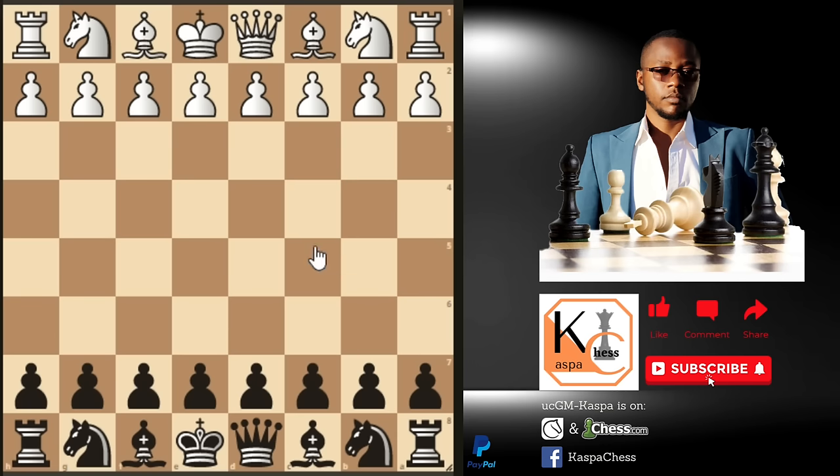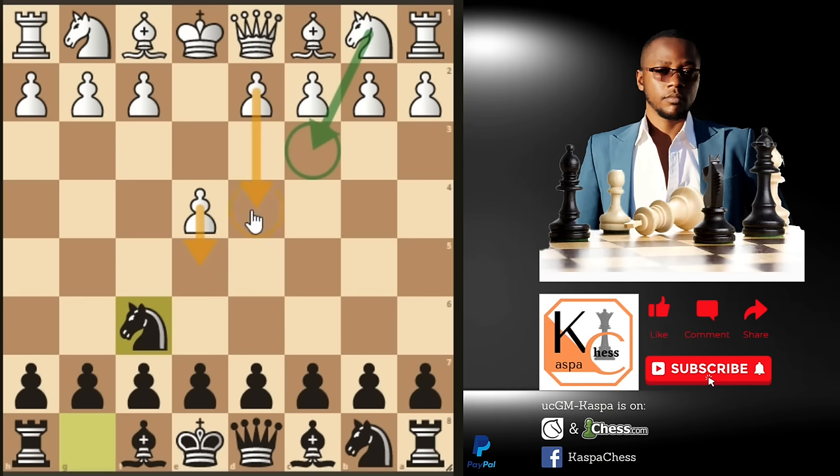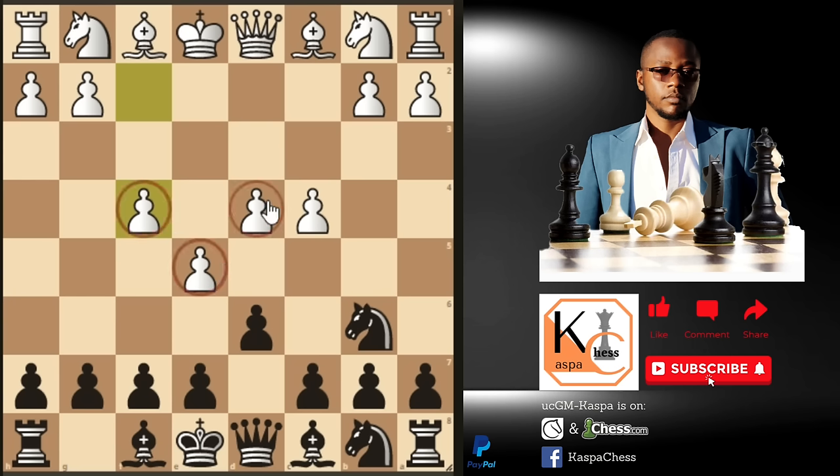After pawn to e4 by white, instead of starting with the Sicilian c5, c6, or e5 — the most common responses — I recommend starting with knight to f6, called the Alekhine Defense. With knight to f6 we are allowing white to take over the center with his pawns; we want to provoke white to overextend his pawns. This is not bad for black — at worst white has just overextended.